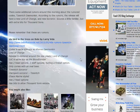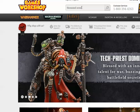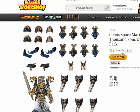There's some additional rumors around this morning about the rumored Codex Tzeentch Demonkin. According to the rumors, the release will have a new Lord of Change and a new Sorcerer. Sounds a little familiar, but with extra bits for Thousand Sons. That would be really cool, because if you go over to the Games Workshop site and you type in Thousand Sons, to get Thousand Sons you've got to buy this upgrade pack.